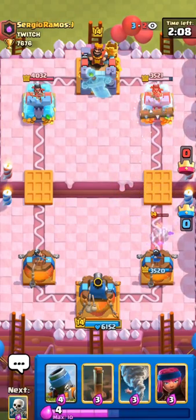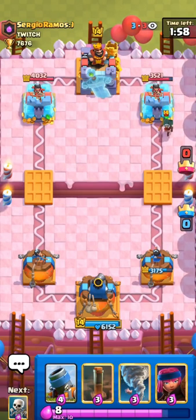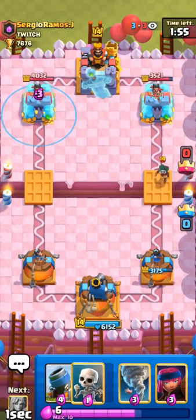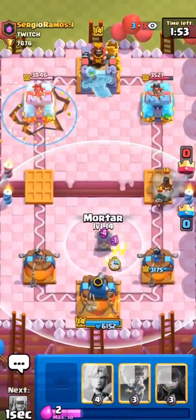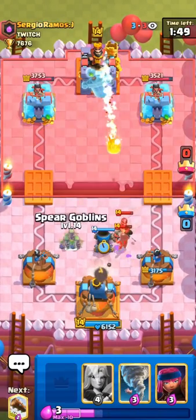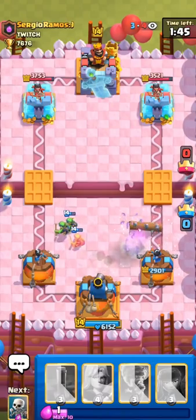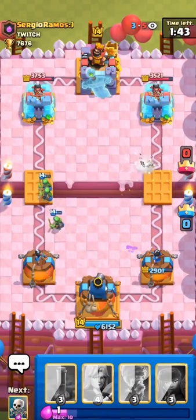Mega knight should be an interesting match — I'm not really sure how it's going to go. The early king activation should be pretty helpful for us. He did get a bit of an early damage lead because we had to take the bandit dash in order to get the king activation, but not too bad. Defense and mortar is actually really strong — that's the really nice thing about mortar, it's strong on defense and also on offense, a very versatile building.